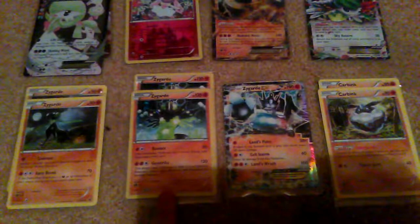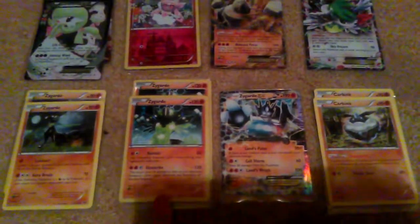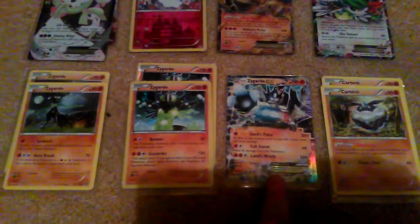The 50% Zygarde is kind of good, especially with Geostrike — it does 120 damage, but it also does 10 damage to each of your benched Pokemon. Still, 120 damage is a lot.